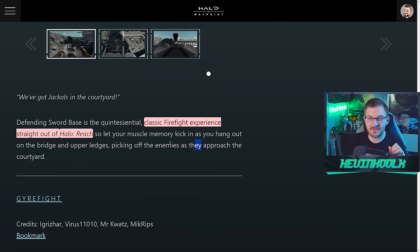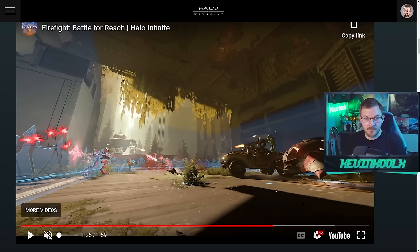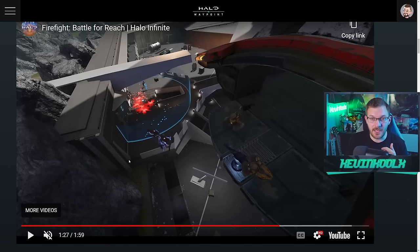The interesting thing, though — it says defending Sword Base is a quintessential classic firefight experience straight out of Halo Reach, which makes me confused, because there's specifically a moment within the trailer that showcases a hill you need to capture within this map. So it's not classic firefight. Maybe there's a variation of classic firefight still within this — I don't know. It just seems very confusing when you say classic firefight but then don't actually have classic firefight, unless it does some different type of mechanic or something. We don't really know for sure until we jump in and start playing.